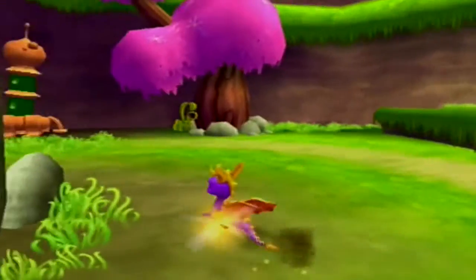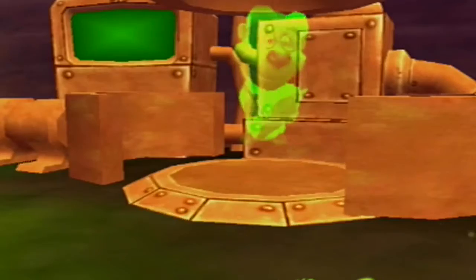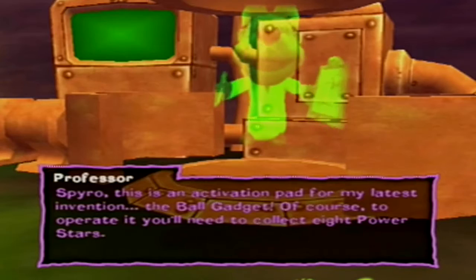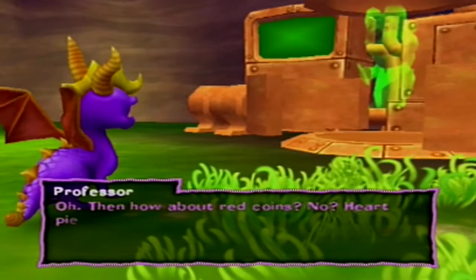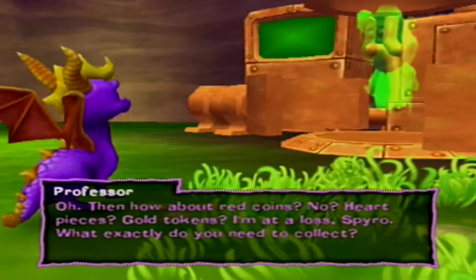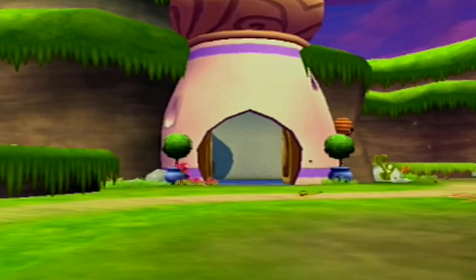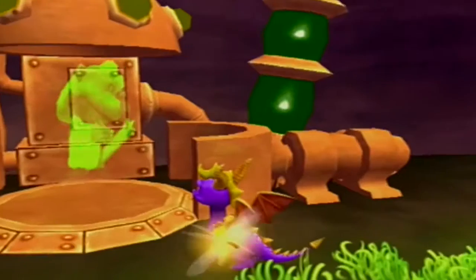We're going to go into a dialogue and learn how to use the dragon egg. Let's talk to the professor. Spyro, this is an activation man for my latest invention — the bomb gadget. To operate it, you need to collect eight power stars. Power stars? Never even heard of those. How about red coins? No? Heart pieces? Gold tokens? I'm at a loss, Spyro. What exactly do you need to collect? Light gems? Fine. You need eight light gems. Anyway, off you go. I'll open the door to the nursery for you. Once you have the light gems, approach the pad and the ball gadget will automatically activate.